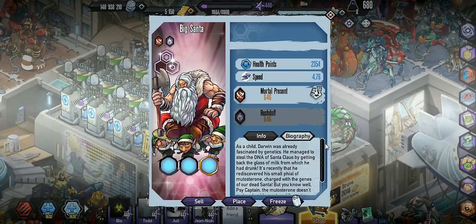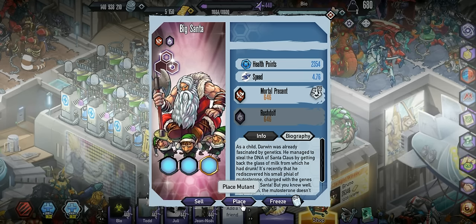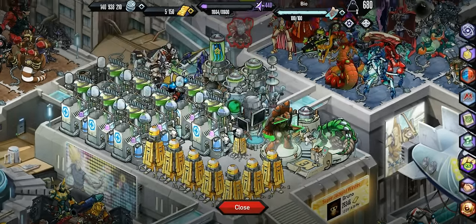What's going on guys, Bowen here back with some Mutant Genetic Gladiators, so let's get into this today. We're going to be checking out Big Santa, one of the mutants that they just added in for Christmas.